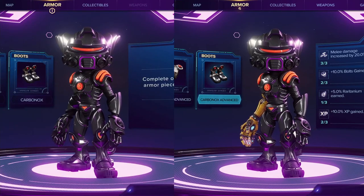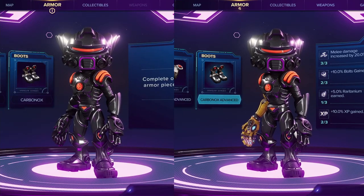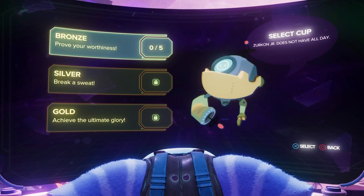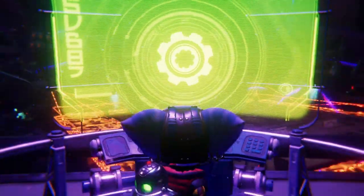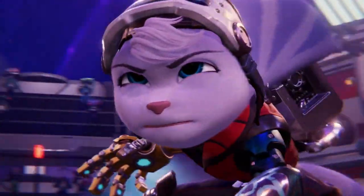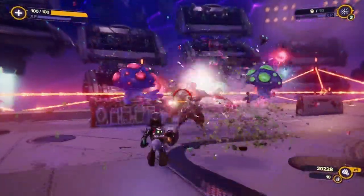The Carbon Ox Armor can also be obtained on a normal playthrough without getting it as a launch edition bonus. To do this, the player must complete the Bronze, Silver, and Gold level challenges in Zerky's Battle Arena. Time is once again the main hurdle for unlocking the Carbon Ox Armor. The player must complete the planet Viseron in the story, which is fairly late in the game, before they can even attempt the Gold Cup challenges.